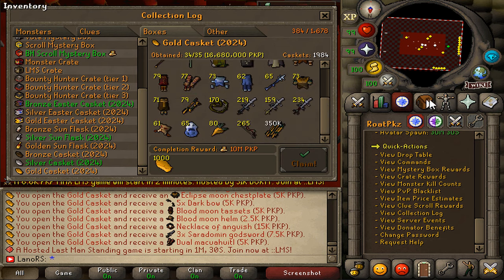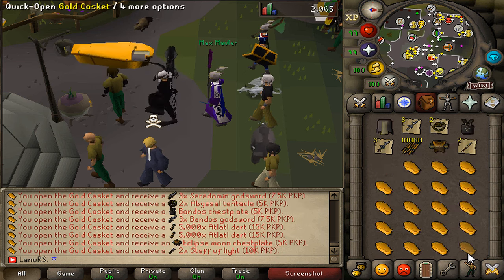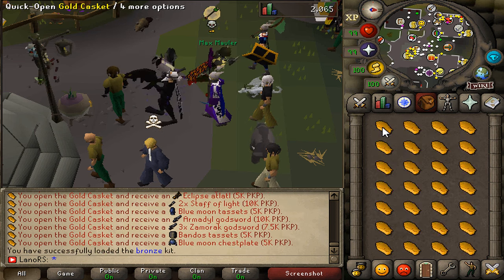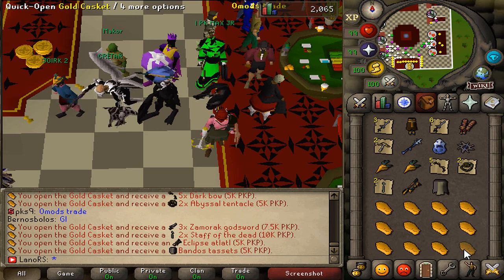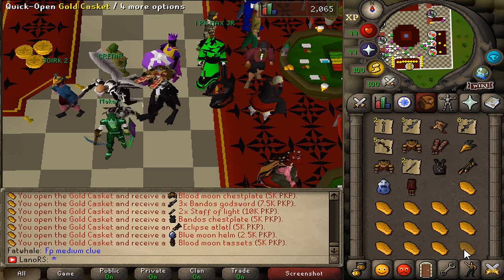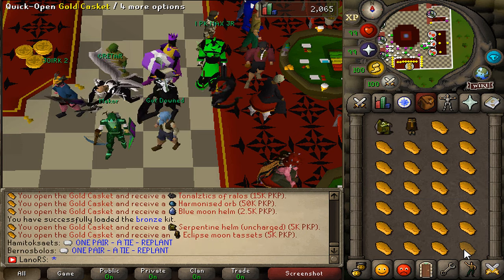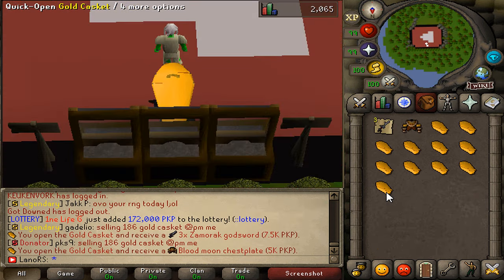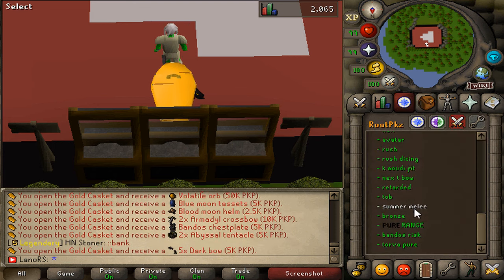Soon we're crossing the 2,000 gold caskets mark. Here I am with another 300 caskets — we are crossing the 2,000 mark and we're just going to open these caskets now. Hopefully we're going to get ourselves the alley. Another 300 in the building. If we do not get it now, then most likely we'll just go ahead and buy some more. And here are the absolute last caskets — no alley from these either.